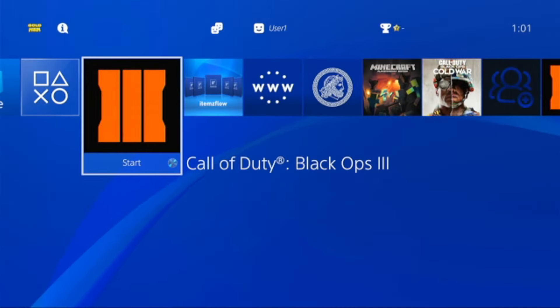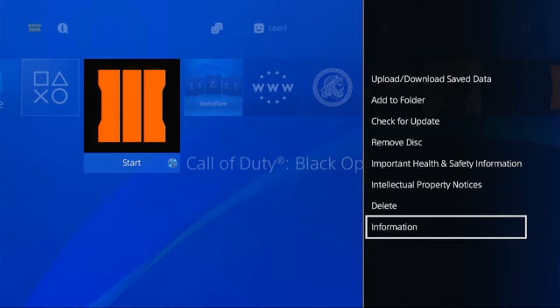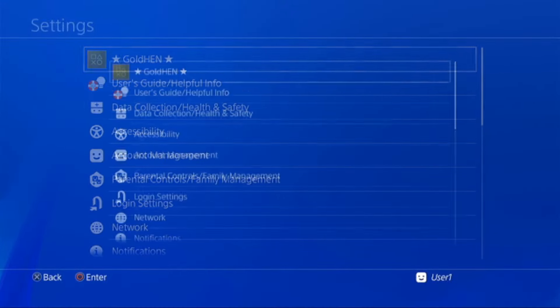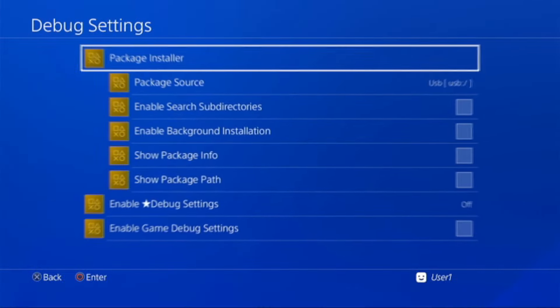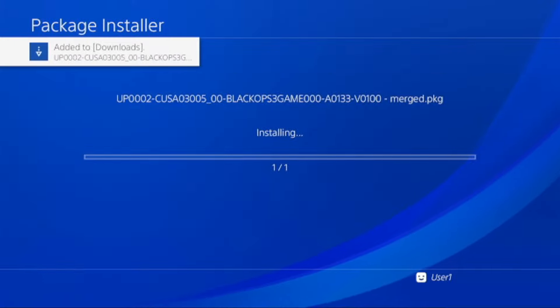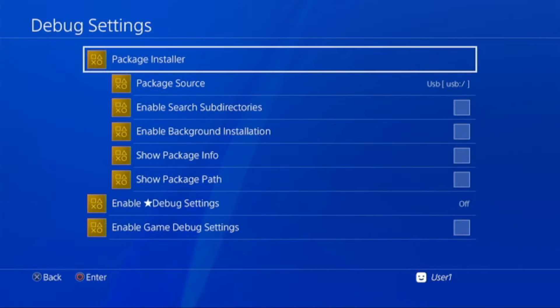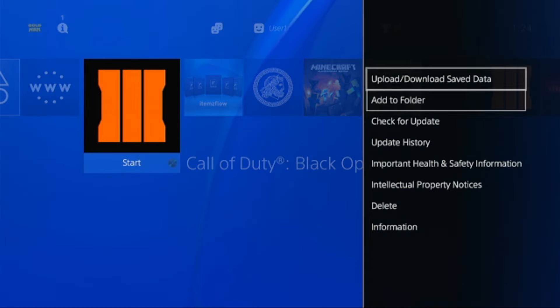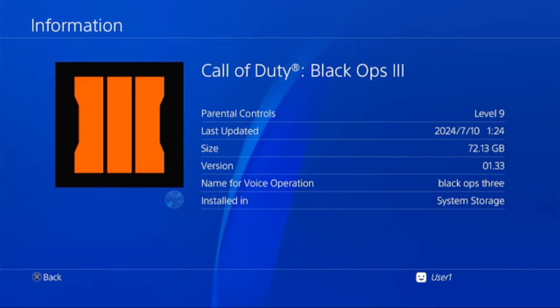Now insert the external hard drive and install this to our jailbroken PS4. If we check our retail game — Option, then Information — it shows that our game is still on version 1.0. Now let us install our update. Activate the jailbreak, go to the GoldHEN settings, Debug Settings, Package Installer, then Install. After installing, check the game — press Option, then Information — and we will see that we now have version 1.33.